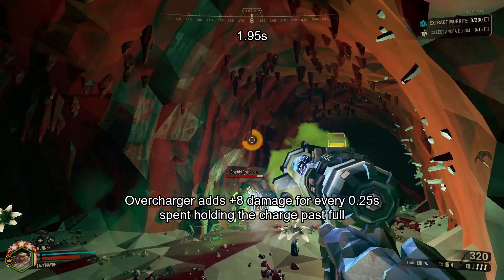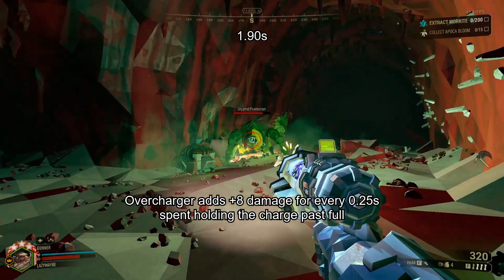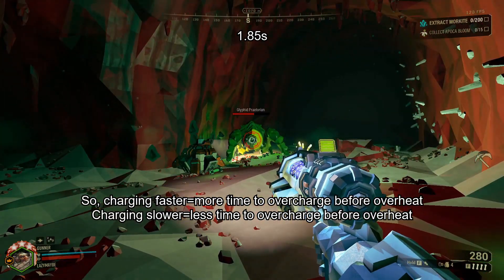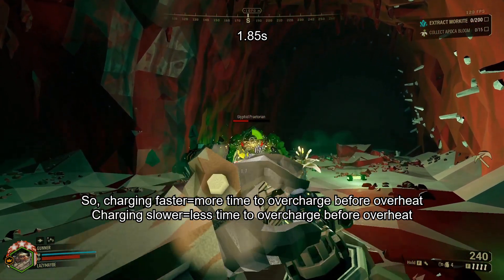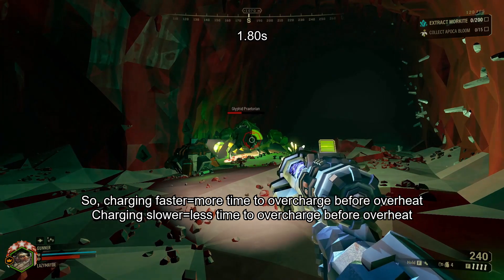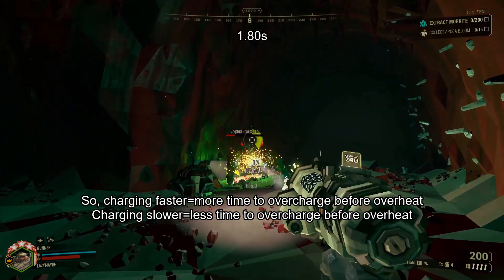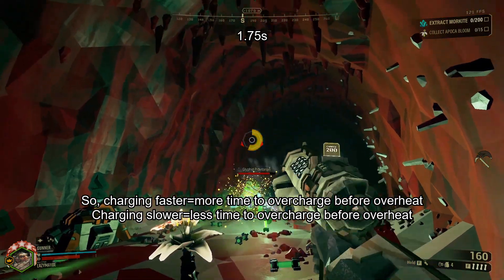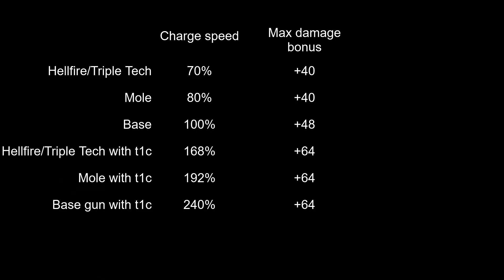Because a higher charge rate means you can hold down the shot longer before overheating, if you take the tier 1 charge rate mod you're able to build a bigger bonus on Overcharger. Conversely, if you have an overclock that lowers charge rate, it will lower the max damage bonus you can get from Overcharger. Here are the maximum possible damage bonuses at different levels of charge speed.